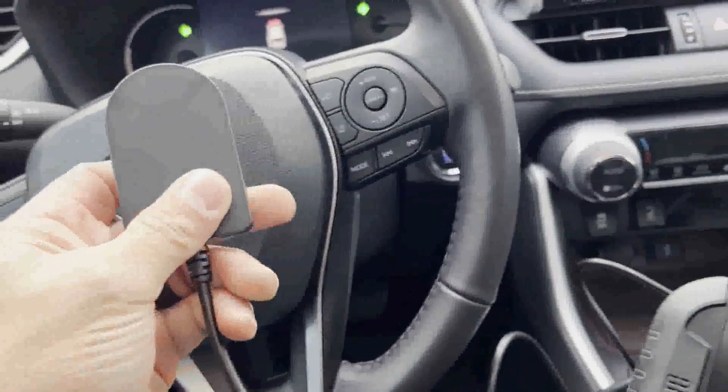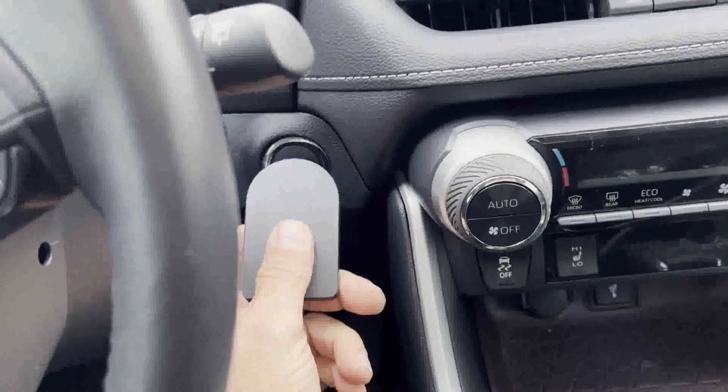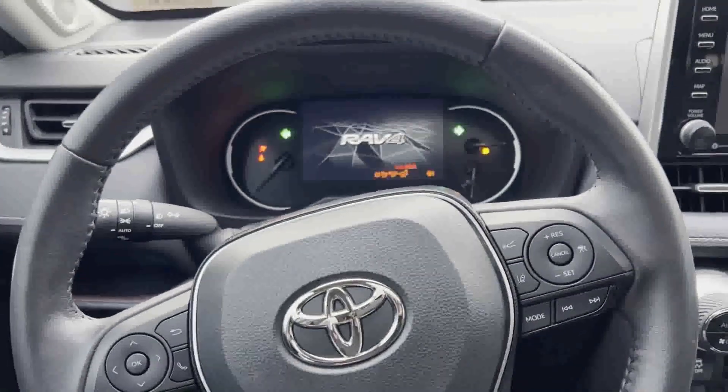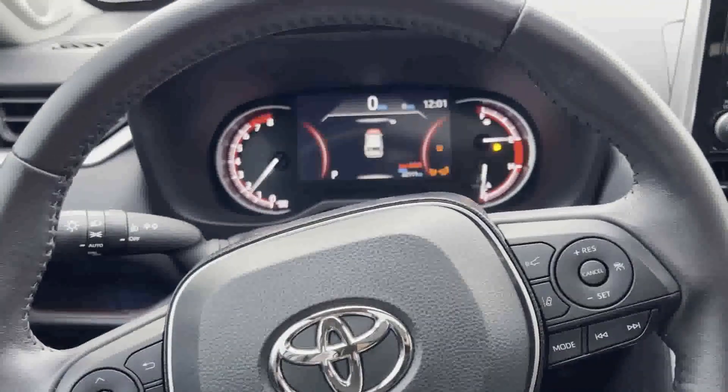So I'm going to show you how it works. I'll take the emulator, put it to the start-stop button, and press the brake in. There you are — we have no working keys in here and we just used the emulator to start the vehicle.